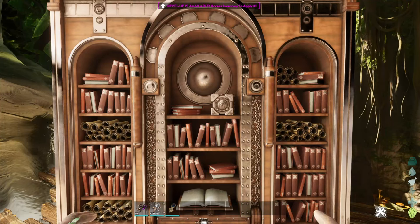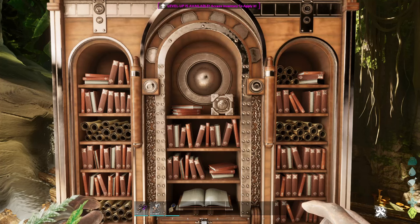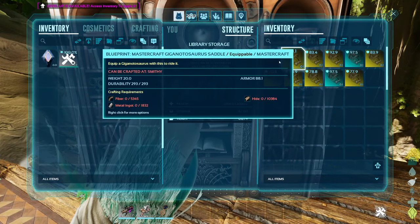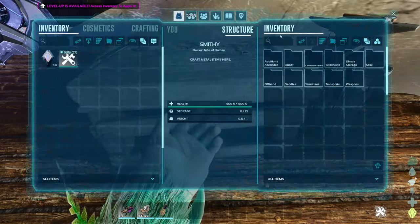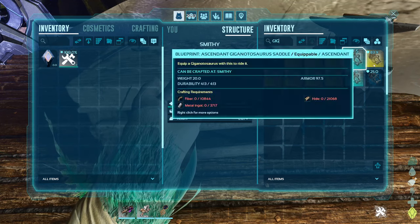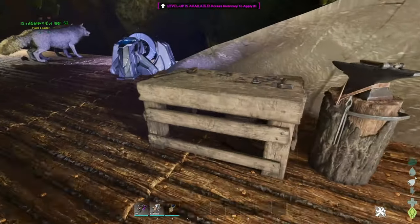Next up I really really like this structure. You may remember the old storage shelves — large storage with the option for blueprint or recipe storage. Well, this here is a library. It's essentially the same thing where you can store blueprints, except you can link it to other structures like this smithy. If I search up a giga saddle, you'll notice a little book icon integrated into it, giving me access to all the giga saddles in the library. It makes accessing your blueprints a lot easier.